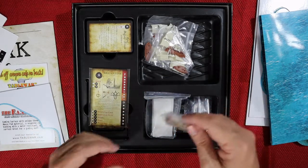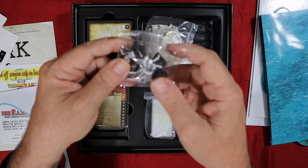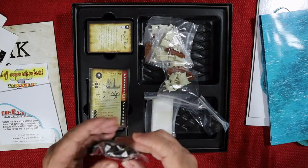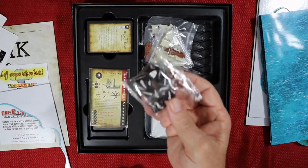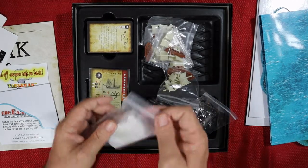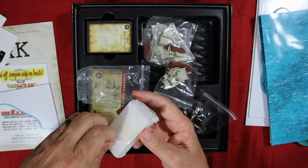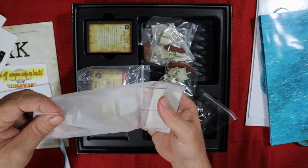Each one is going to have its own cards. She's already messing with one — they're pretty sturdy and everything came packaged super nicely. Here are the dice — they almost look like 10-sided dice, one through five, and you've got symbols on them. They're pretty hefty. Not sure what these other pieces are... oh, these are going to be the bases — that's what these are.